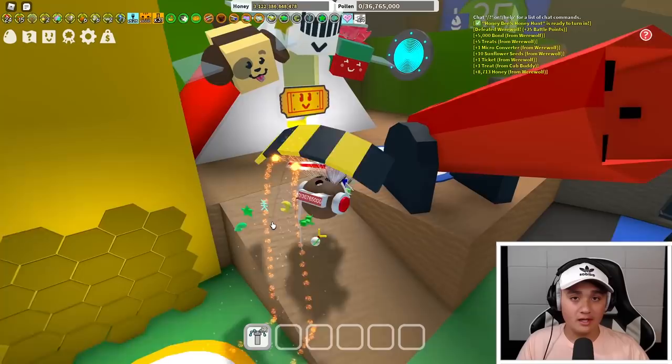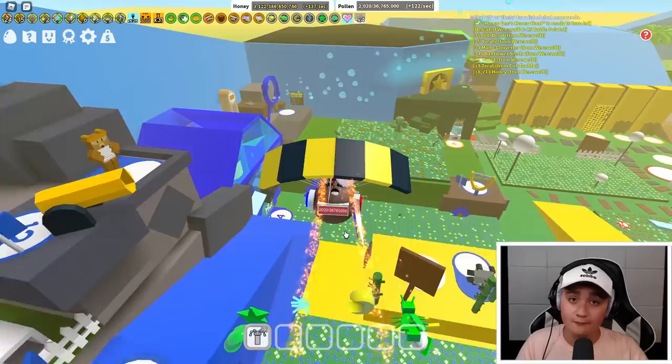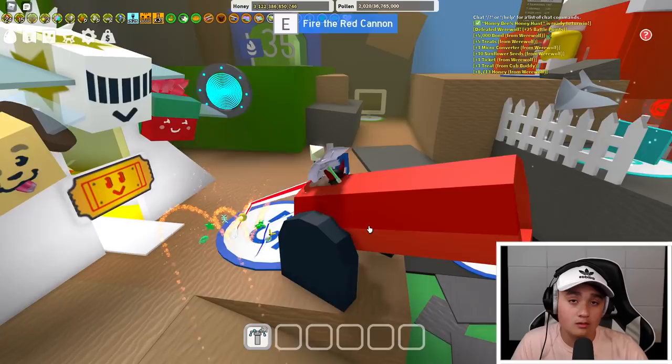Hello everybody, my name is William and welcome back to another Roblox Bee Swarm Simulator video. Today I'm going to talk about all the mid-game masks. Currently there are three mid-game masks: the honey mask, the bubble mask, and the fire mask. I wanted to give you a guide on which one would be the best for you based on what you currently have, or overall in general — you'll find out later in this video.